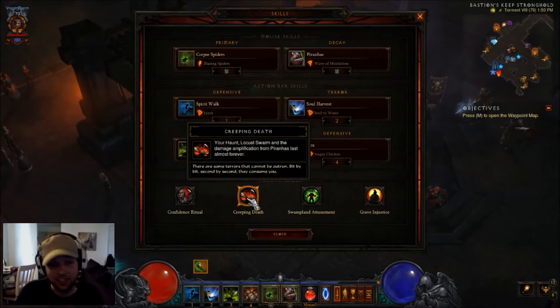My next passive is Creeping Death, and it says your Haunt, Locust Swarm, and the damage amplifications from Piranhas last almost forever. This is fantastic with this build because Locust Swarm is going to be dotting everything up and lasting forever, as well as Piranhas lasting as well.